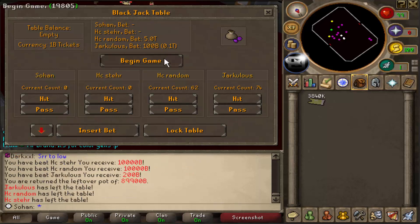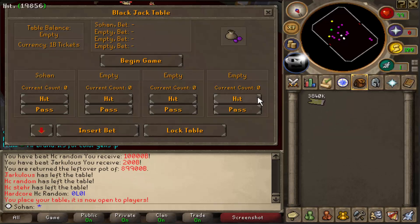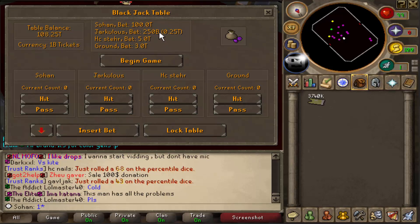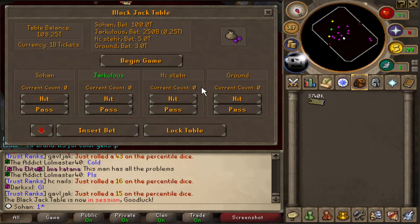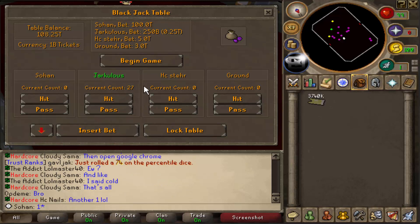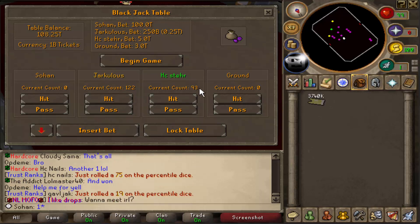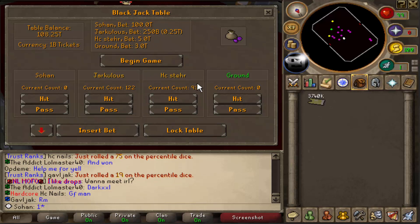This is actually really profitable if you have a blackjack table — you can basically just take everyone's money by beating the highest person. This guy switches up to 250 billion, another is doing 5 trillion, another 3 trillion. Let's begin. First guy rolled a 27 and busted — so unlucky. This other guy is on 93, which is not good for me unless I beat 93.